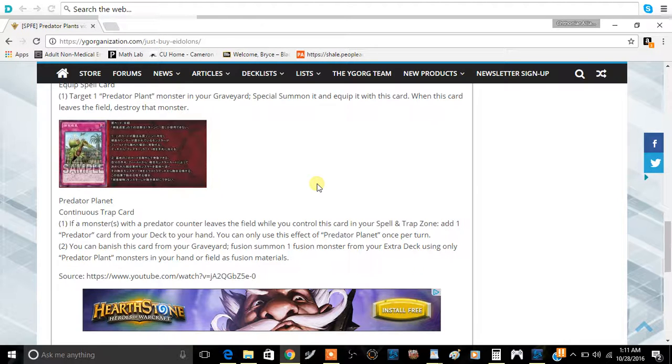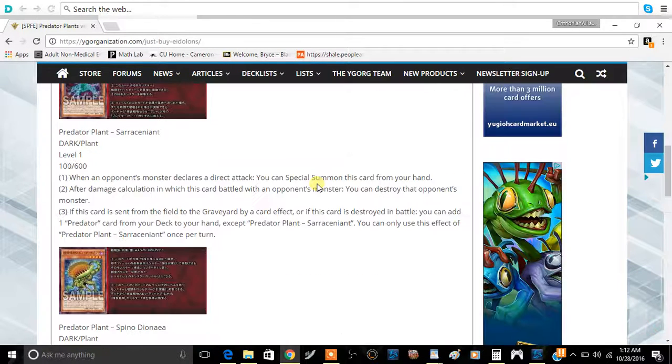The second effect: you can banish this card from your graveyard to Fusion Summon one Fusion Monster from your Extra Deck using only Predator Plant monsters in your hand or field as Fusion Materials. Keep in mind it's not as powerful as something like Ostinato that fuses from the deck, but it's still a very solid effect. It also doesn't have the standard 'next turn' restriction — you can activate it immediately when it's sent to the graveyard.